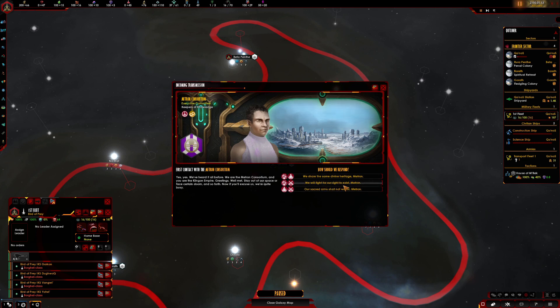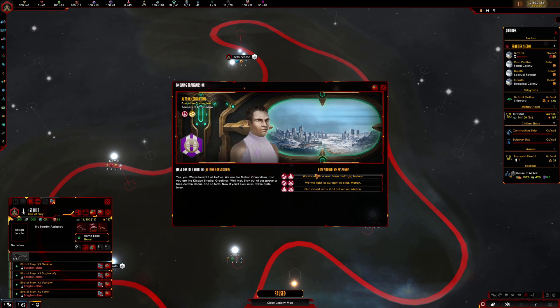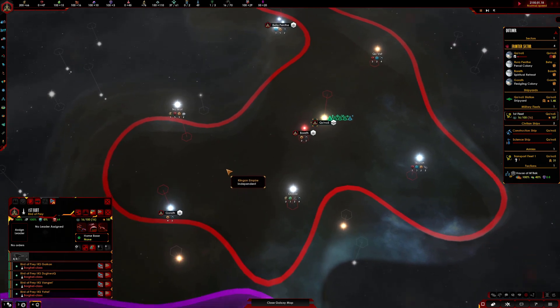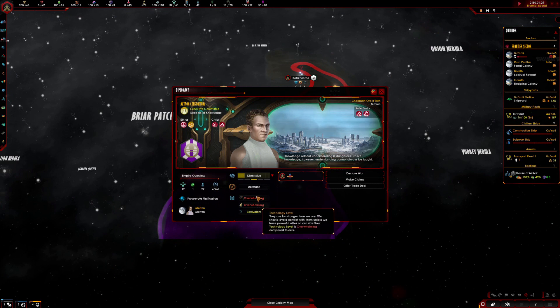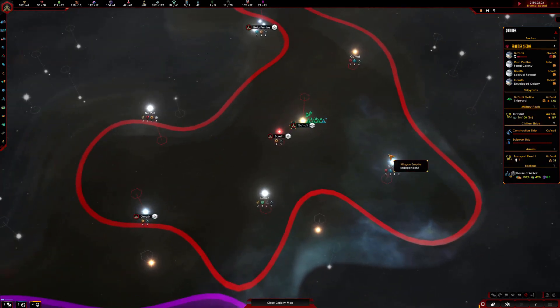First contact — we share the same divine heritage. We will fight for our right to exist; our sacred arms shall not waver. The Metron Consortium. I think these guys are really tough — just one single race, but when I remember seeing them they had a crazy amount of firepower. So let's share the same divine heritage with these guys. We're not going to be pondering on it too much. Look, they're completely overwhelming in all aspects — full on. So we'll leave them alone.